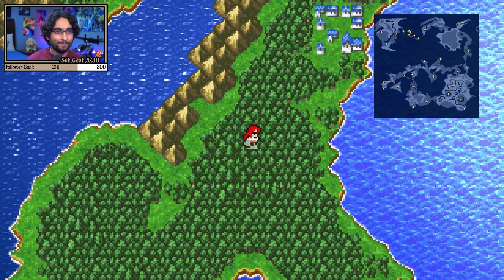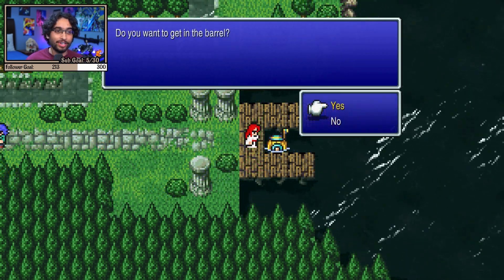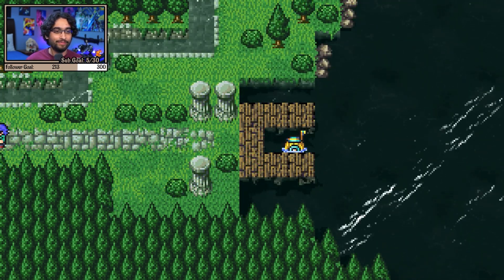With the Oxy Ale, you're now able to go to the town of Onrak and speak to the lady on the far right side of the town, who will now let you use her submarine to go into the Sunken Shrine.